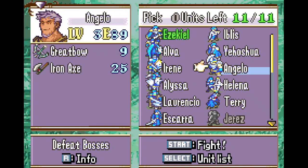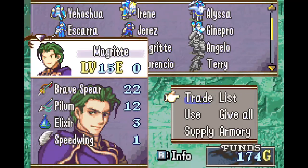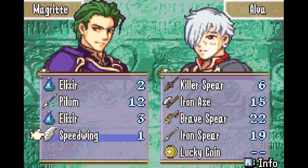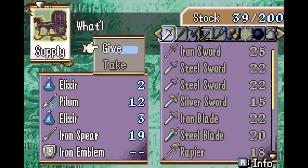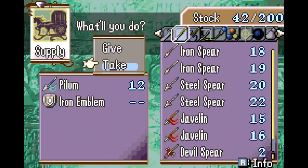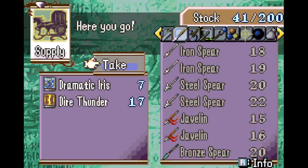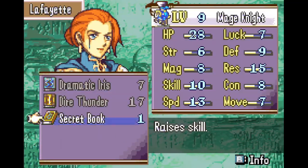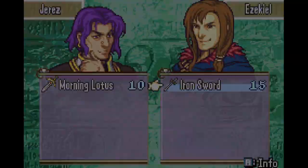Hello everyone, and welcome to the final chapter of my 0% low turn count playthrough of Avestrian Tale. The final map has one final boss we need to kill, but we can't just walk up to him — he's protected by barriers we cannot warp past. Those barriers are protected by three mini bosses, so we need to kill four bosses total. We'll kill a lot more generic enemies, but those are who we're focusing on.